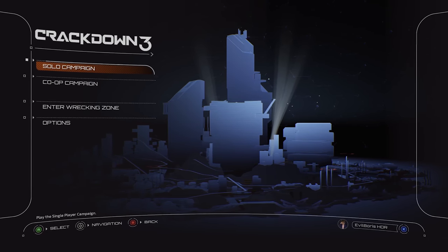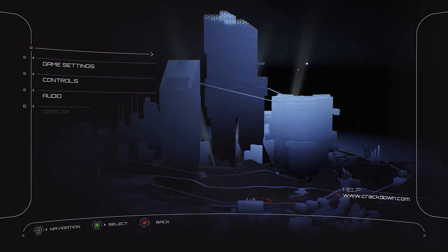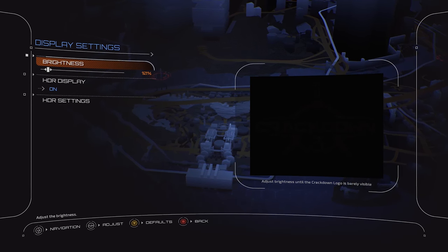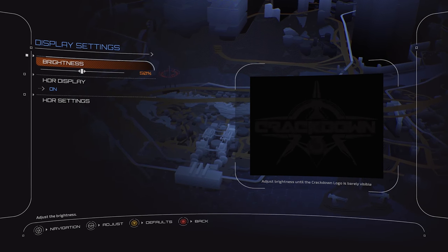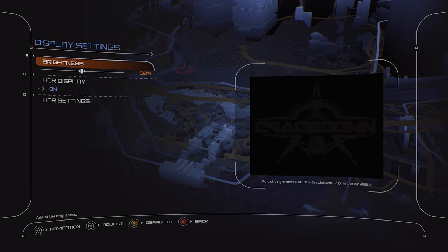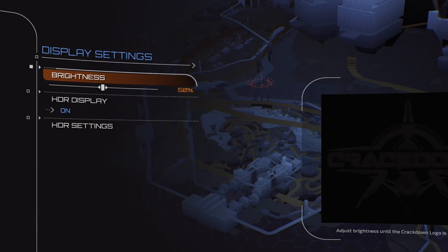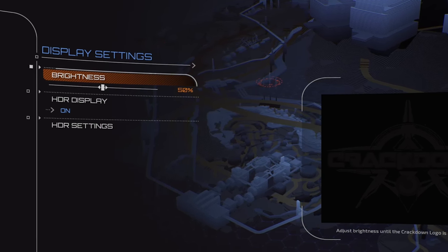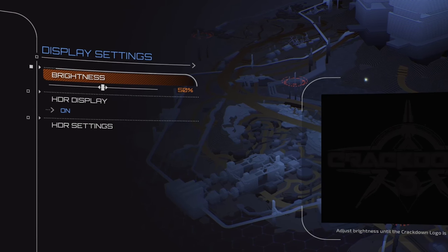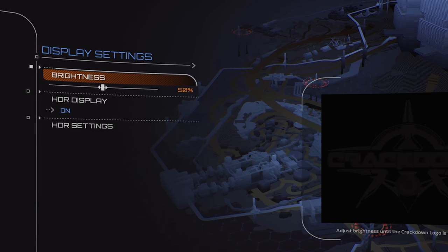Let's get into the game and do a little bit of setup. Heading into options and down to display, we've got two settings to adjust. There's a brightness setting that when you boot the game for the first time it will ask you about — it lands on 50%. Normally I'd say leave this alone because it often does a gamma-like or traditional brightness adjustment for an SDR title applied to the HDR game, and that doesn't always work well.